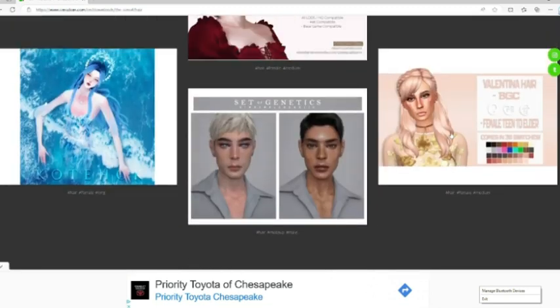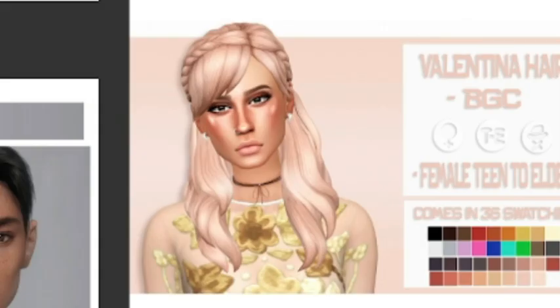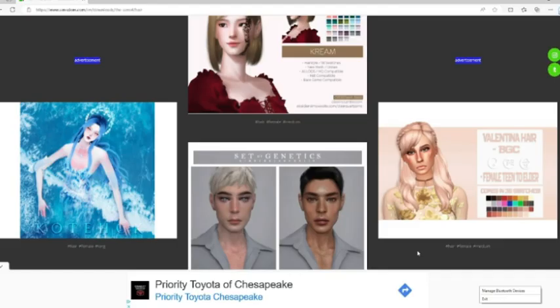All right, right here in the corner, we've got this Valentina hair. I like that — I like something calm and settled. If you look at the actual texture of the hair, her hair looks pretty thick. And that will work for pretty much all of them. But my Melanin Sims — I like the thickness. So let's go for it.